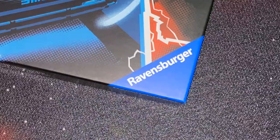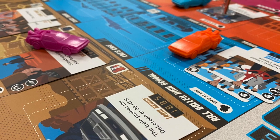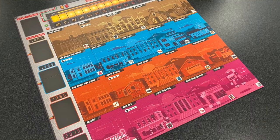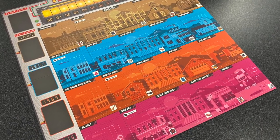In Back to the Future: Dice Through Time from Ravensburger, two to four players are going to take on the roles of Marty in various times as he tries to put the timeline to rights. Each player is going to have their own little colored DeLorean. They're going to start in a different time: either 1885, 1955, 1985, or 2015. The game board highlights these years and different locations from those years that were from the films.